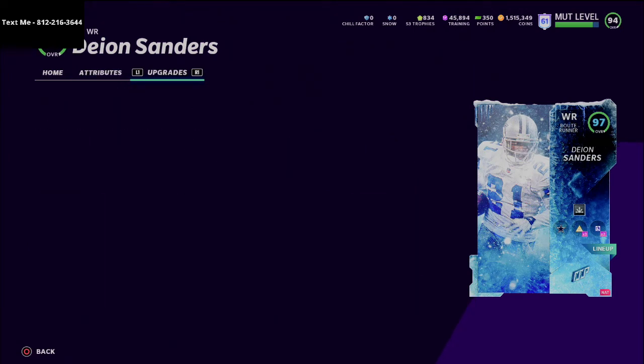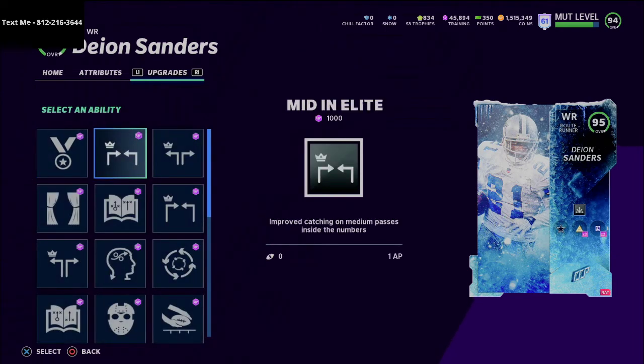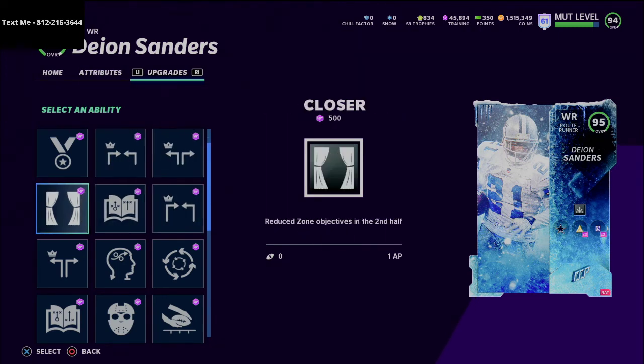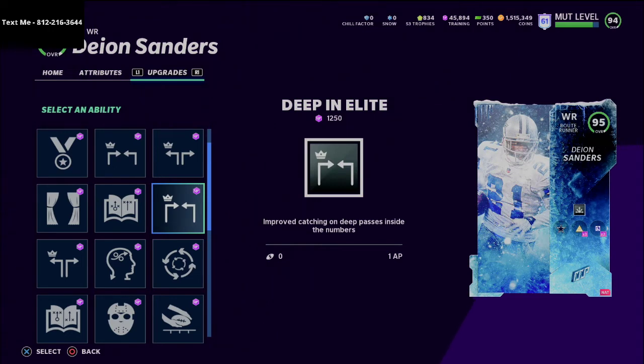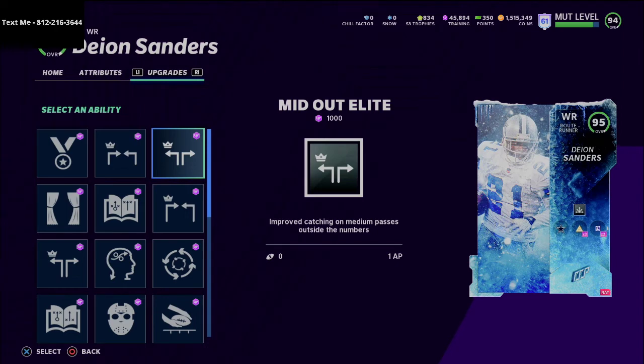Now if you take a look at his abilities, this is what's really powerful. Because he's a Route Running archetype, he gets Route Technician for only 2 AP — which means you're going to be able to save cap and put more into your offensive line or other abilities. He also gets Mid In and Mid Out elites, which can be really decent, and because of his overall and his high-level speed he gets Deep In Elite and Deep Out Elite for only 1 AP. Before Deion Sanders, a route running archetype couldn't get that for that rating.